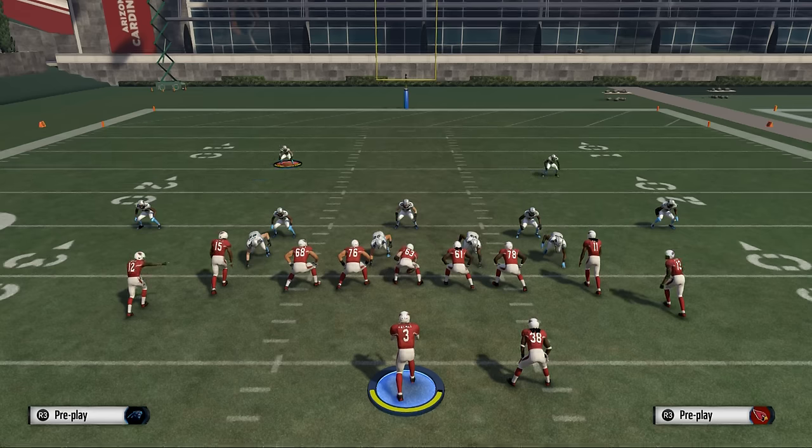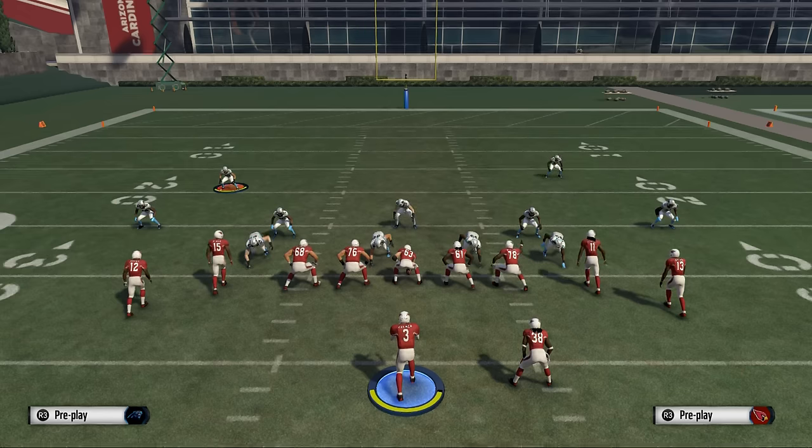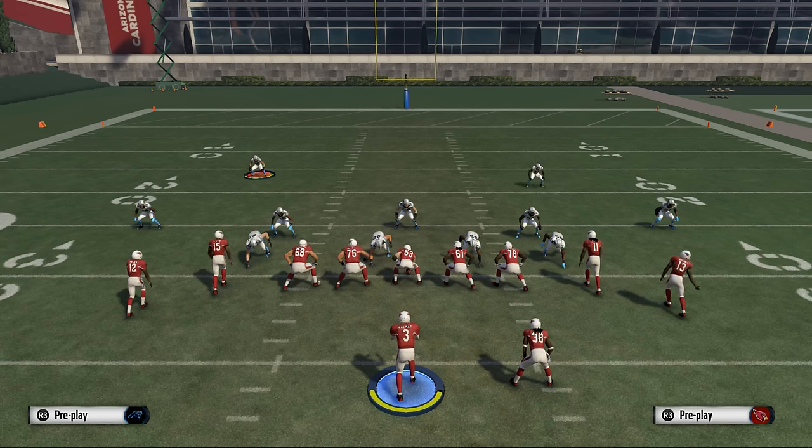If you just want the offense it's ten dollars, and if you just want the defense it's ten dollars. We'll talk more about the defense tomorrow, but today here's the offense. The defense is available for purchase now, but tomorrow we will show you a sample play. This play is Arizona Zona Post, and for those of you new to the channel, if the ebooks aren't for you, we offer a lot of free content as well and try to post at least once a day.